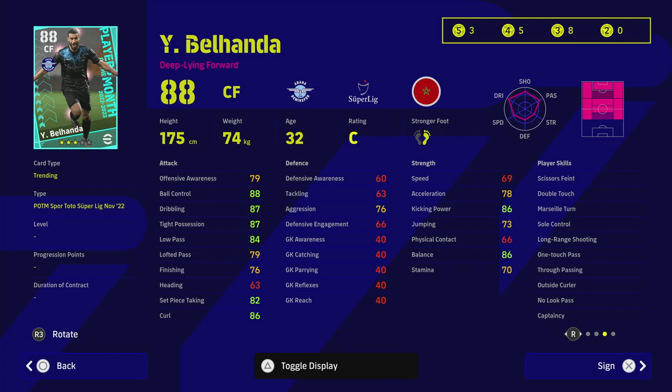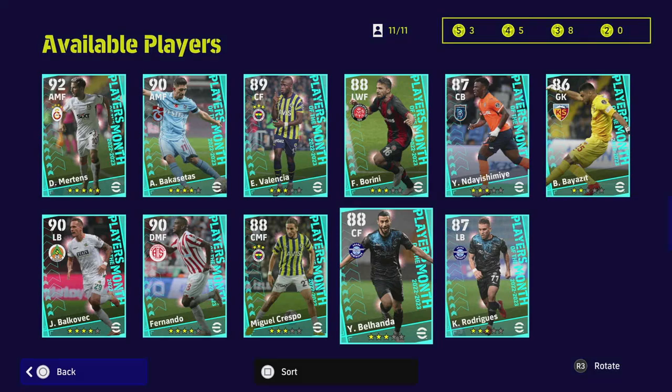It's a pity, but the one thing I do like about Belhanda is his 86 curl rating — that's going to be super OP if you get shots off. He also has long range shooting and outside curler, as well as a load of dribbling skills. I'd definitely recommend him if you're looking for a really good player for three stars.